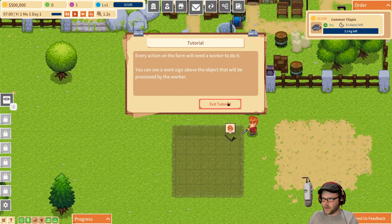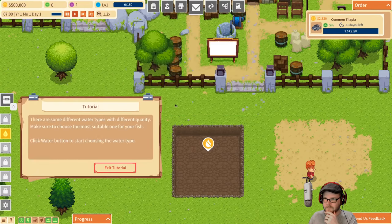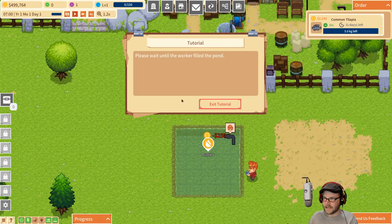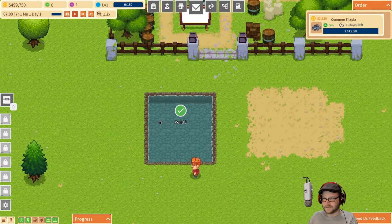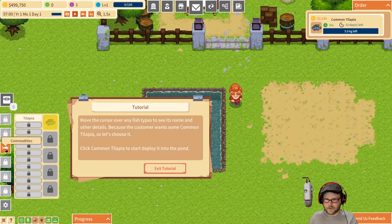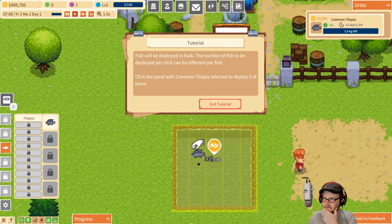Every action on the farm will need a worker to do it — but that's me. A warning sign appears when your new pond has no water. Let's fill it with water. Bloop. Excellent. Dump some water in there — that's a lot of water in that bucket. Warning sign has appeared — no fish there. Well, let's get some fish. I'd like to buy some tilapia. Deploy it in bulk — number of fish deployed per click. Click it to deploy five at once.